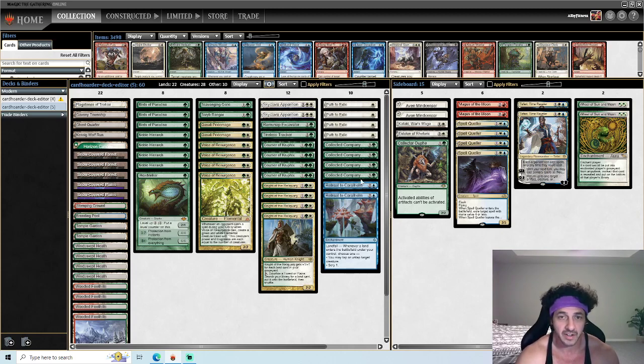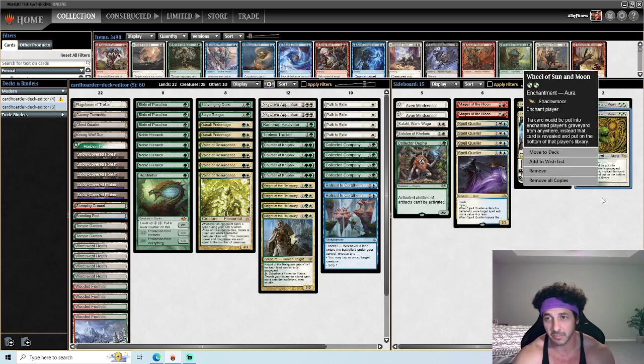For the sideboard: two Aven Mindcensor as a catch-all to slow down opponents; Kataki, War's Wage for artifact decks; Eidolon of Rhetoric for cascade and storm decks; Collector Ouphe for artifact decks and sometimes against Tron; Magus of the Moon for land hate. Spell Quellers are for combo decks where we need to counter spells, and also for tempo against control and cascade decks. Wheel of Sun and Moon is our graveyard hate — it also does a great job against mill decks since you can target yourself and all your cards go back to the bottom of your library.